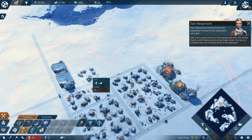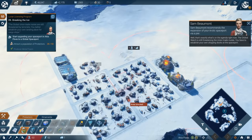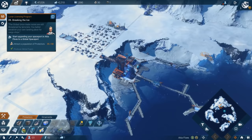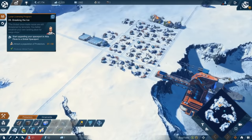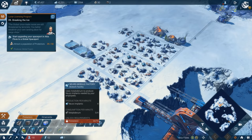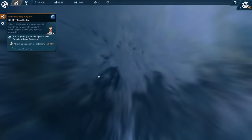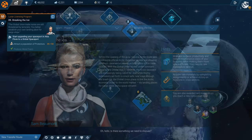Our settlement follows the regulations well enough — we are permitted to continue expansion. The orbital watch is still threatening union trade routes; we have to establish shipping docks at the spaceport. The next goal is Breaking the Ice — upgrade the spaceport in Aki of Flows to a global spaceport, requiring a population of 50 protectors. There's also a message from the council at the space station, so let's go there to the assignment center.